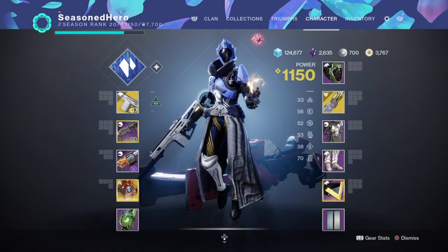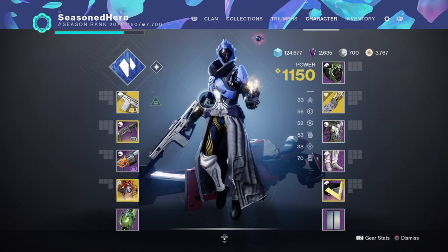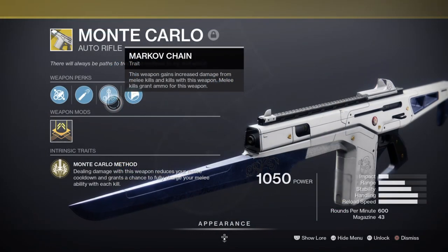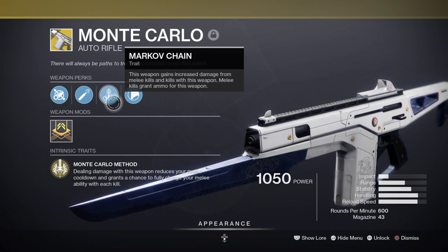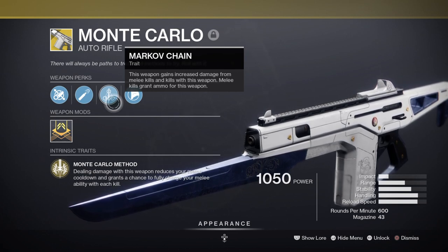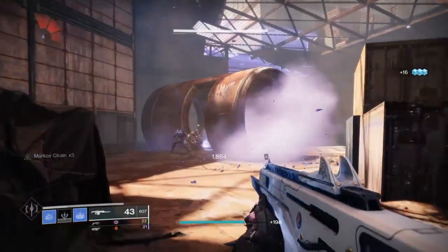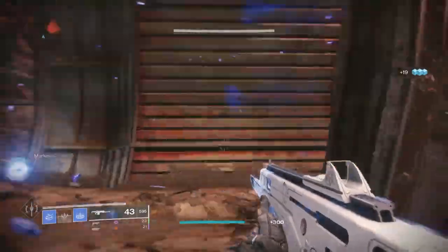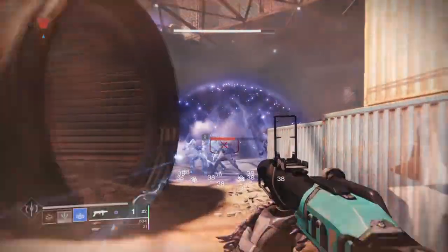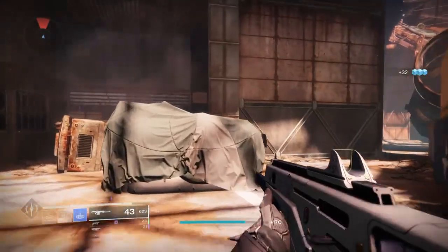For weapons, you're going to need the Monte Carlo and then a secondary of your choice with the Demolitionist perk to help keeping your Duskfield grenades charged up and going. Heavy falls in the same category of whatever suits you best, but I've decided to go with a grenade launcher for its blast radius. The Monte Carlo is a perfect match for this, or generally any build, if you're focusing primarily on melee use. With its exotic perk, Monte Carlo Method, dealing damage with this weapon will reduce our melee cooldown and also grant us a chance to fully charge our melee upon a kill. The weapon also comes with a perk called Markov Chain, where we can increase our weapon's damage up to x5 and auto reload our weapons upon a melee kill.